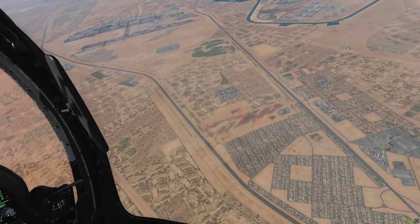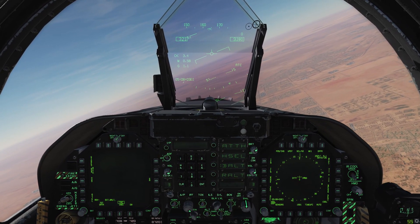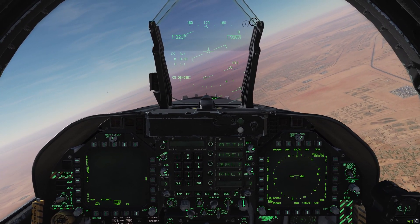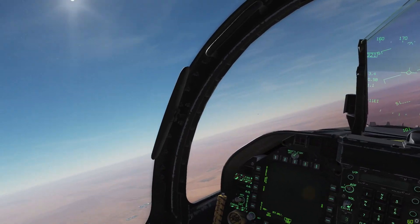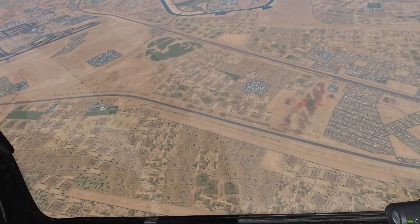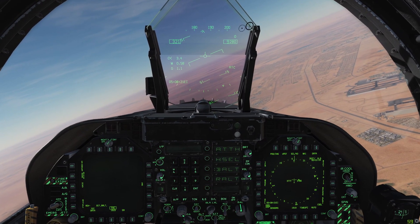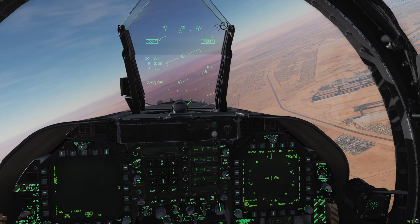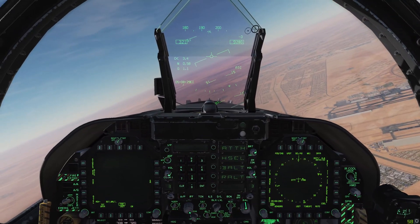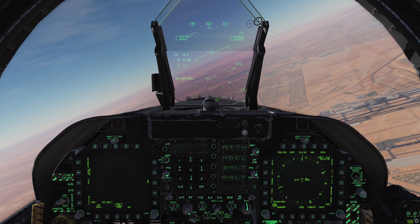Now why would we want to do this? Well, in a realistic mission, flying a jet like the Hornet, you could be expected to be in the air for several hours, believe it or not. The Hornet's internal fuel and even fuel with external tanks isn't really enough to stay in the air for that long. The Hornet is a pretty small jet so its fuel tanks aren't as big — it's not like we're flying a 747 here. So the Hornet has to be able to refuel in mid-air so that it can stay airborne and stay on mission and on station longer.